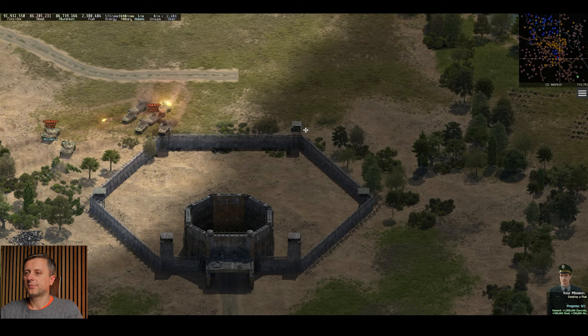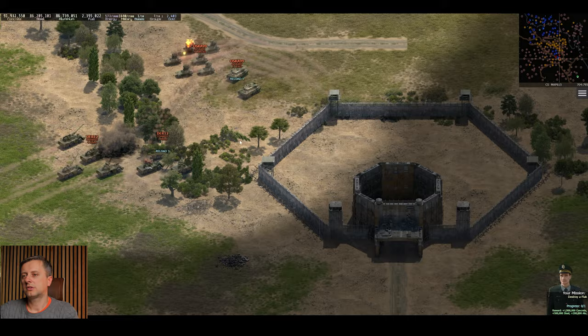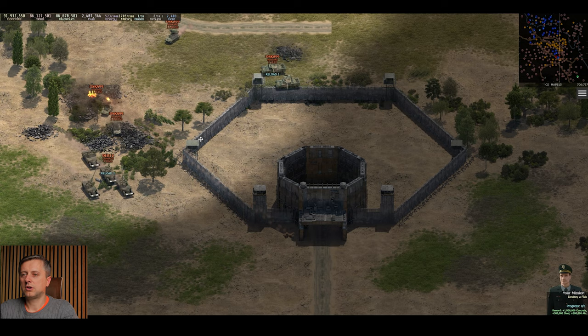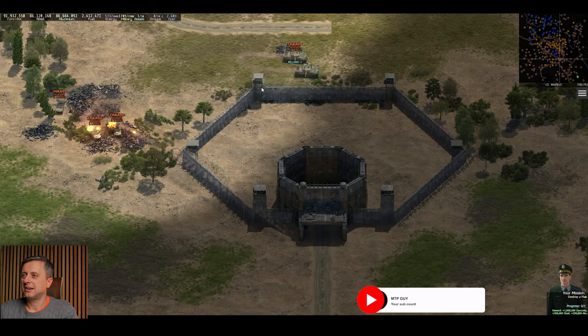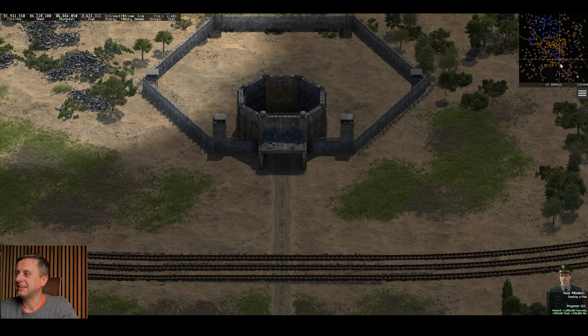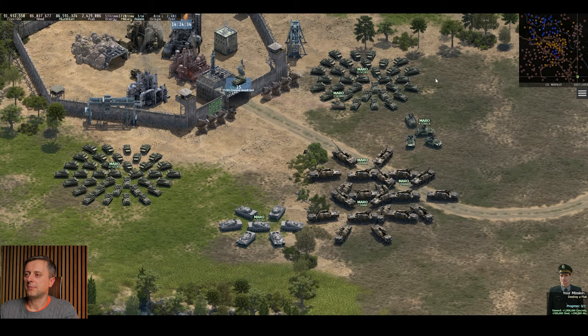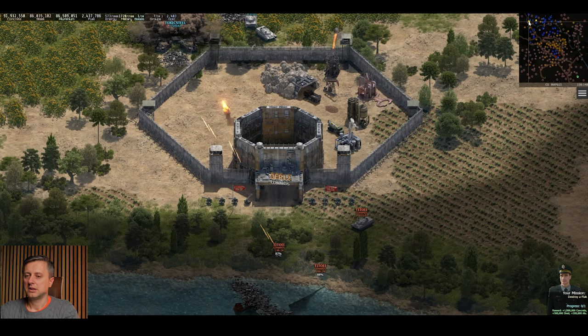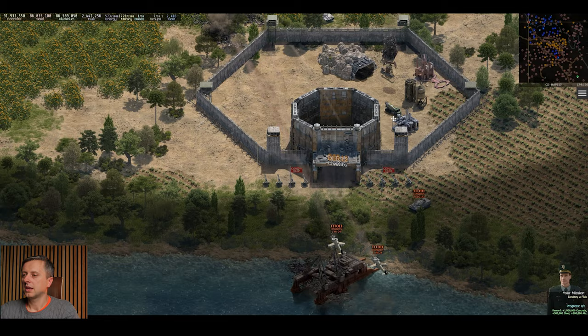We've got two alliances fighting for that base — Alucard and Cowards. The funny thing is Alucard is actually my alliance. So I'm going to be fighting them now — they don't know that yet. Obviously I'm not here to spy or anything, but this account is going to be given away to one of you.